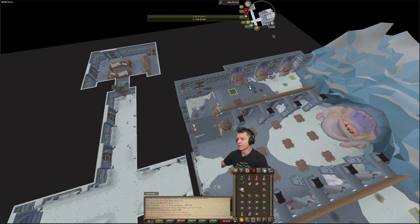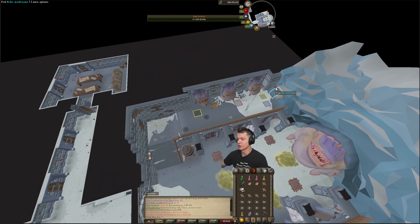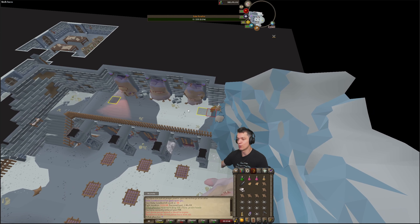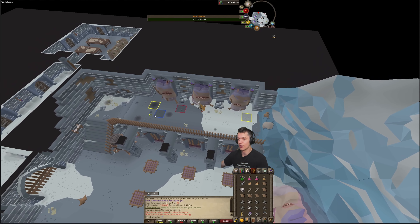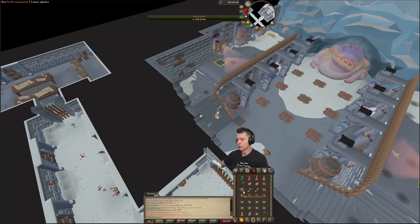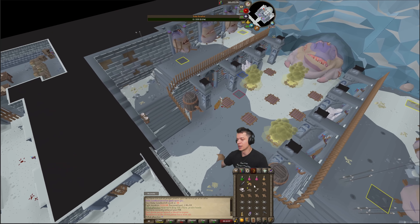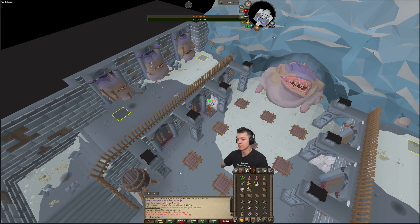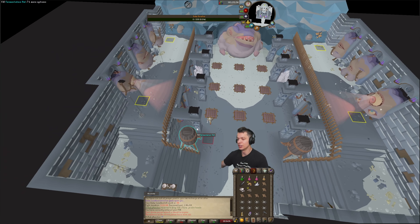Or else the shadows will damage you and stun you. Do the same thing for the other side — the animations have already gone off, so I can just run past them freely here. I'm going to pick two more mushrooms on this side, and then once those animations go off again, I'm going to head on over and dodge out the shadows.